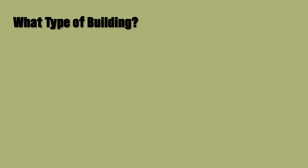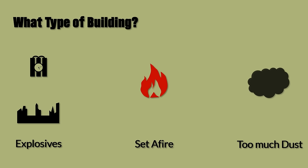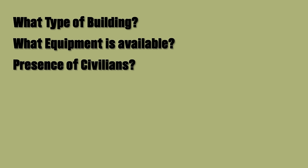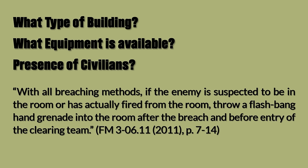How a breach is best performed depends on multiple factors: what size, construction, and materials the structure is made of. Depending on this, a breach with certain measures — explosives, for instance — could actually destroy large parts or the complete building, set it afire, or generate too much dust that an immediate breach might be impossible. Another question is what kind of demolition equipment is available. Breaches can be performed with a foot, but also with explosives or even larger caliber guns. To quote directly from the manual: with all breaching methods, if the enemy is suspected to be in the room or has actually fired from it, throw a flashbang hand grenade into the room after the breach and before entry of the clearing team. If a fragmentation grenade is used instead, it may require several minutes for dust and debris to settle.